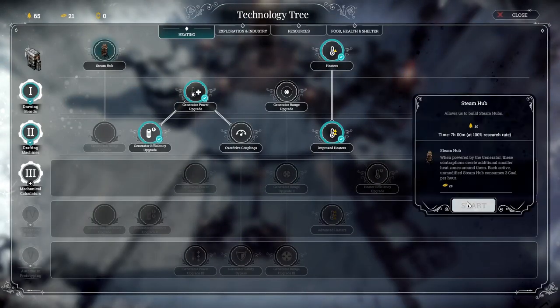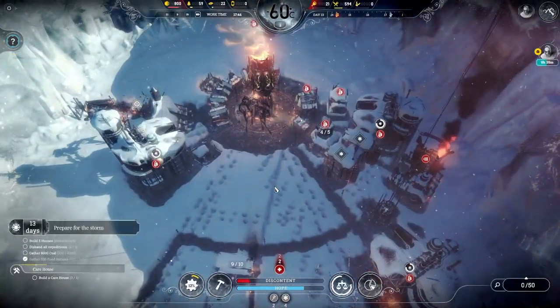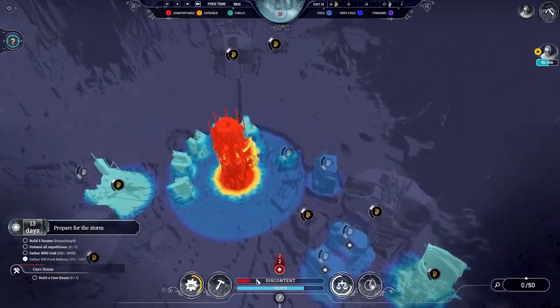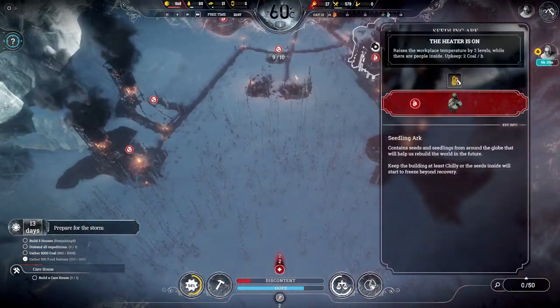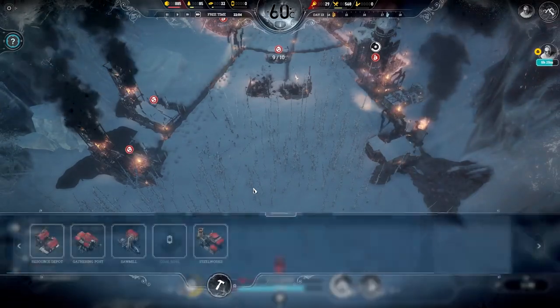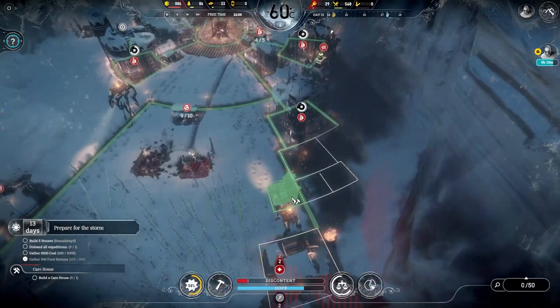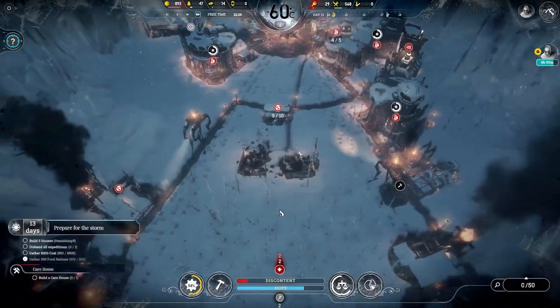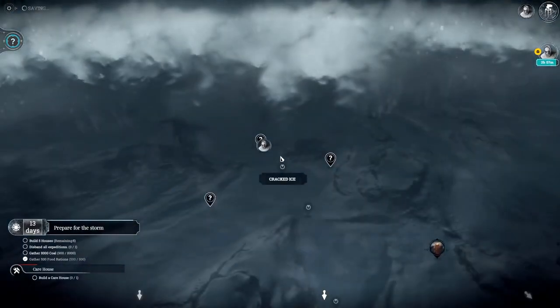If it drops below and you start getting the freeze icon, by the time temperatures rise it still won't hit zero. So you don't actually need to worry until probably day 15, around minus 60 degrees, when you need to start putting in heaters and steam hubs. This catches people out early on and they waste coal. You only have a finite amount at the very beginning, but the generator alone is enough until about day six or seven.